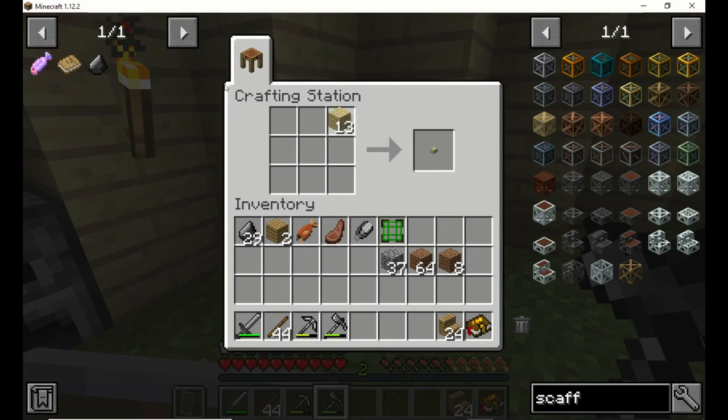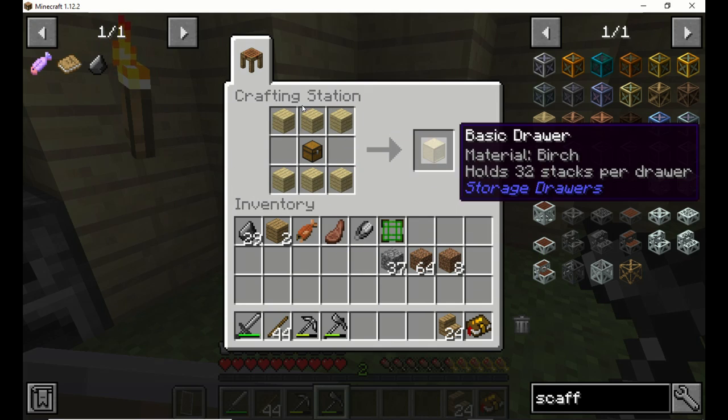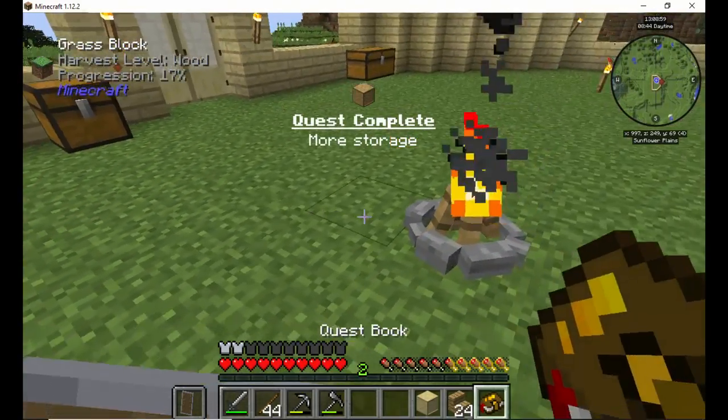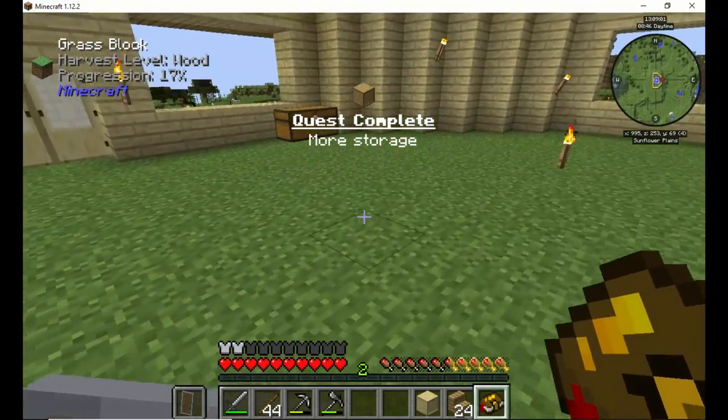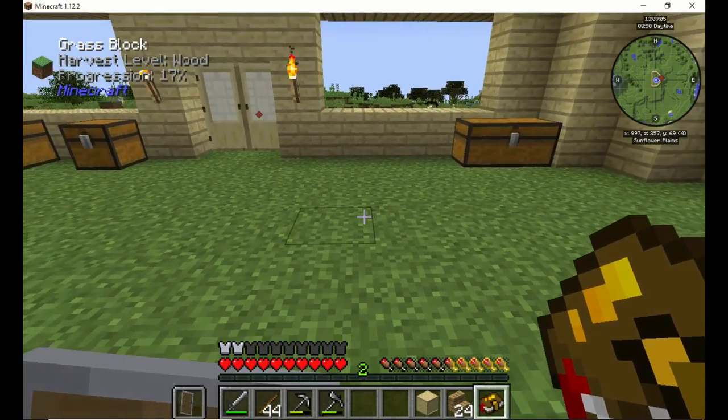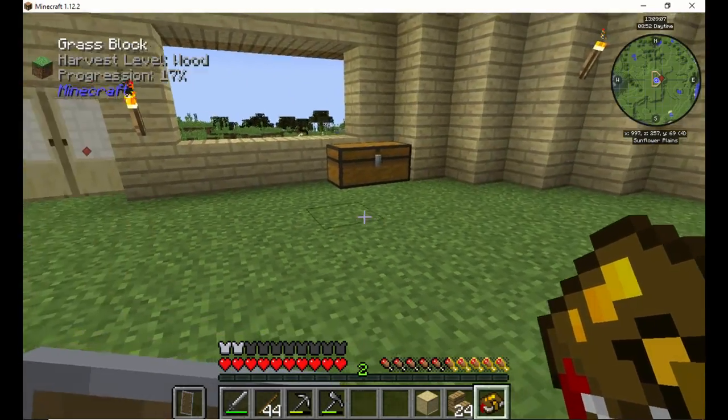So now what we need to do is make a chest first — put that in the middle and then six. Now we've got a basic drawer. Real simple, easy to make. I haven't done the four drawer or the two drawer or the four drawer yet, but I'm sure they're just as easy to make.